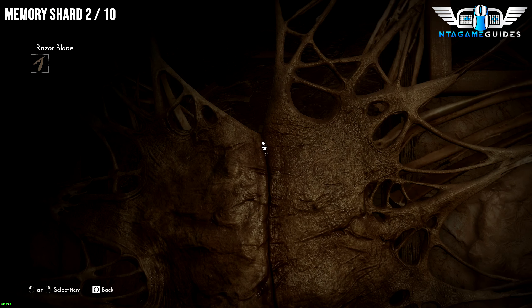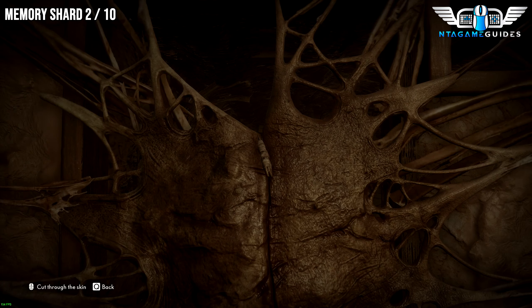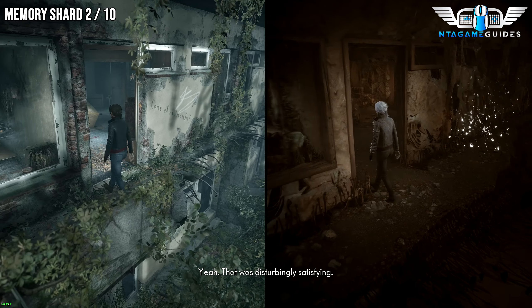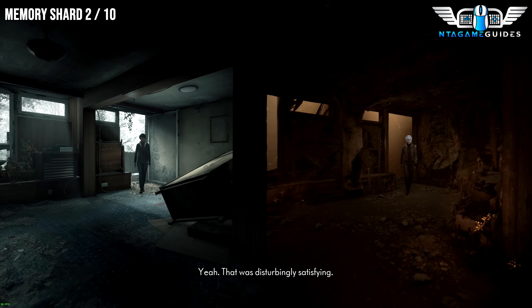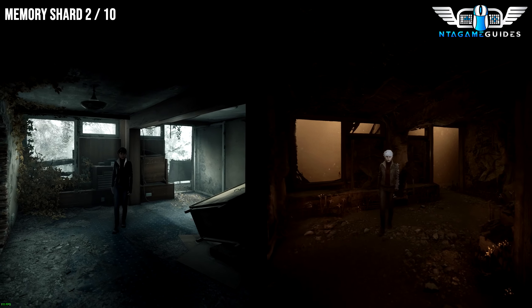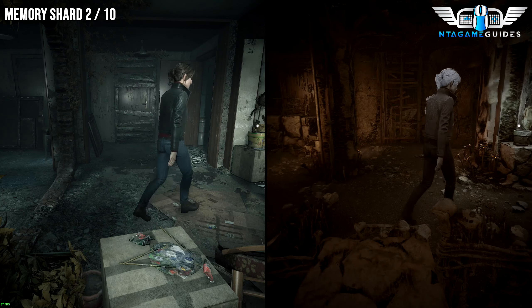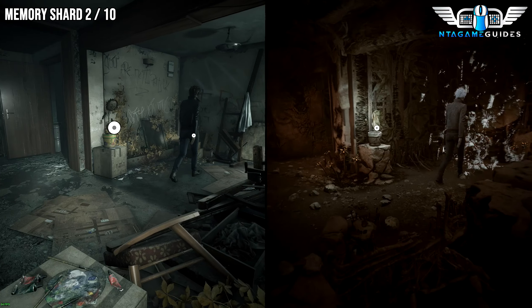For the next collectible — this will be a Memory. Once you pick up the razor blade in your spirit form, once you finally access this other room (it's all part of the story), go into this back room — you've already been here once with your second form. There'll be a Memory here in the background.